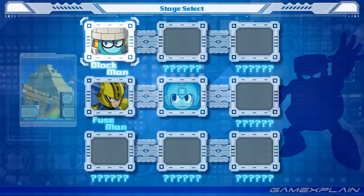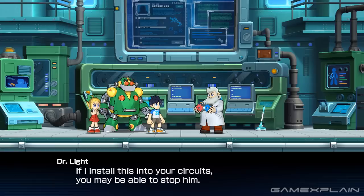Dr. Wily, fresh off of yet another defeat at Mega Man's hands, recalls this research and decides to use it toward the creation of a brand new batch of overclocked Robot Masters equipped with the Double Gear system. As you might expect, Dr. Light soon realizes that overclocking Mega Man and equipping him with the Double Gear system is the only way the Blue Bomber will have a chance at putting a stop to Wily's latest attempt at world domination.